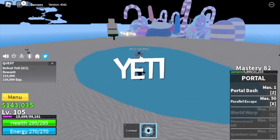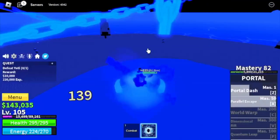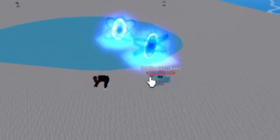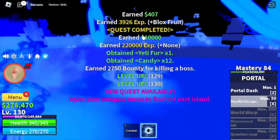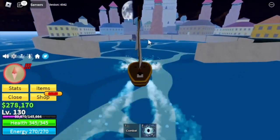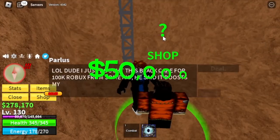Moving on to the Yeti. We skipped lots of mobs — we skipped the Island Desert. Sad to say, but this is the fastest way to grind this fruit. We're gonna server hop until you reach level 130, and after that we will head to the Marine Fortress. Don't forget to buy the Black Cape located in this tower — you can buy it for 50,000 Bellies.